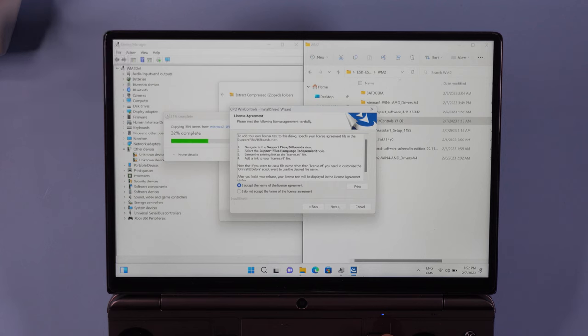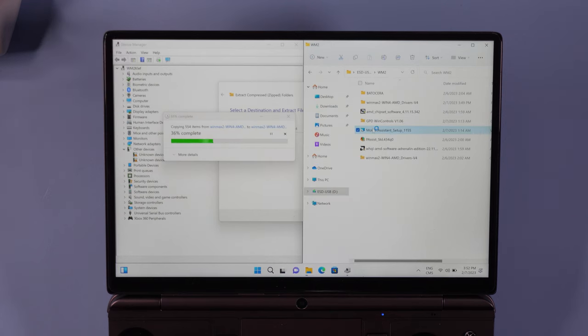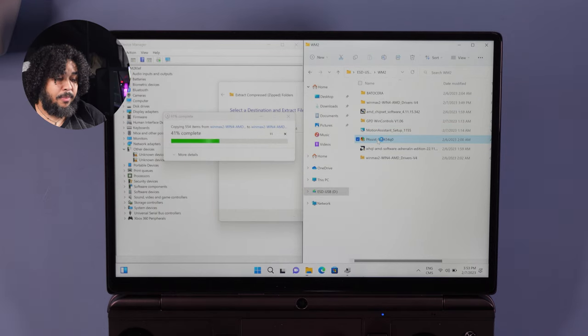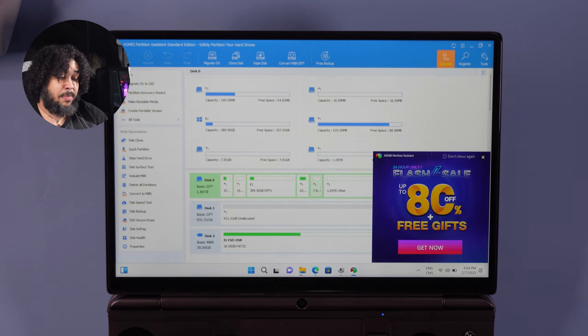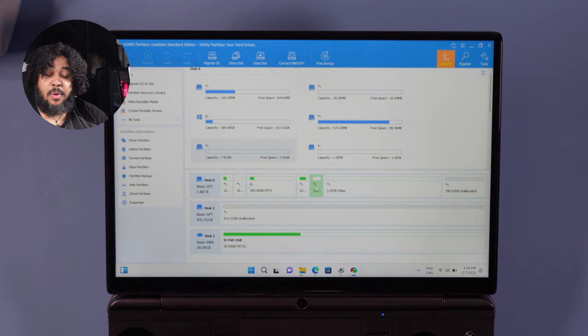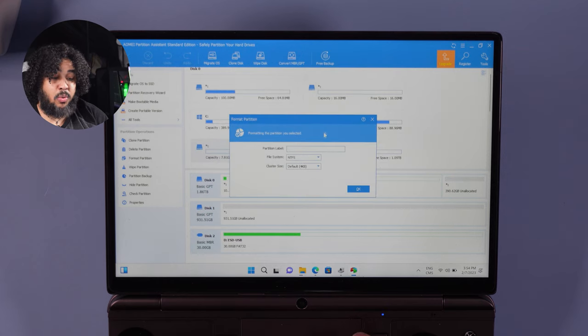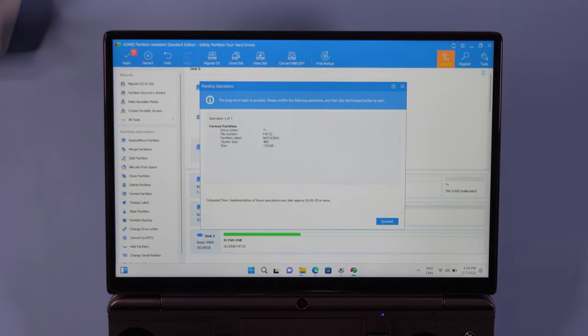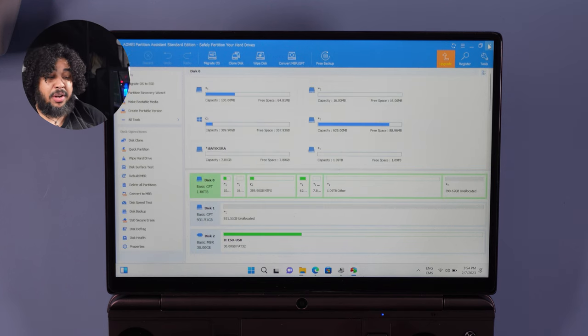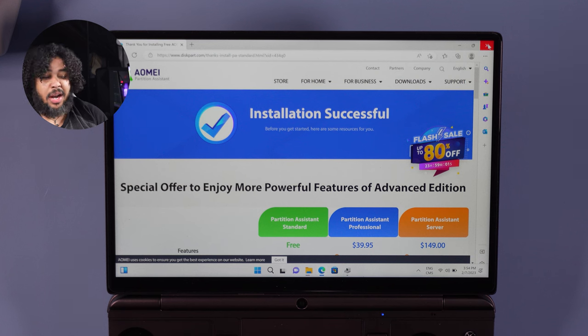Install Wind Controls, then Motion Assistant, then AOMEI Partition Assistant. While that's happening: in Partition Assistant, pick the drive that is 8 gigabytes, right-click and select 'Format Partition.' Make sure to choose FAT32. Name it 'batocera,' hit OK, and apply. This is the only reason we needed this program — there's a fair chance Windows will let you format FAT32 without it, but it's inconsistent across builds, so with this software you're guaranteed a solution.